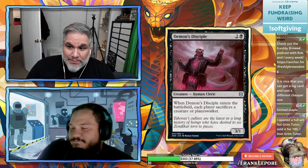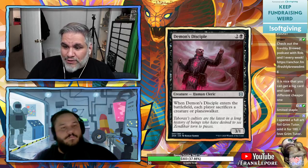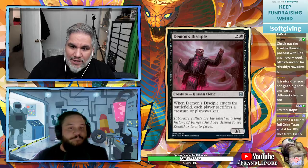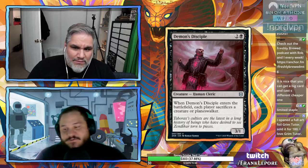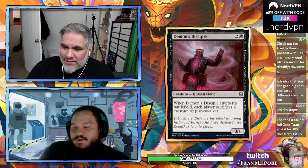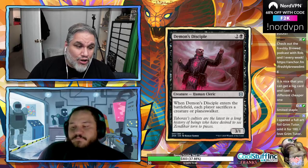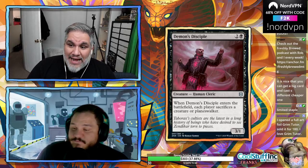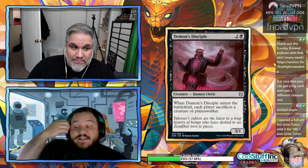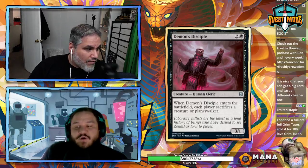Demon's Disciple: three mana 3/1 — when it enters the battlefield, each player sacrifices a creature or planeswalker. It's basically Plague Crafter, except it's a 3/1 instead of a 3/2, and if an opponent doesn't have a creature or planeswalker, this does nothing — there's no discard fallback. So this is strictly worse than Plague Crafter.